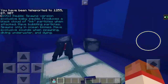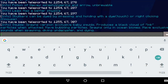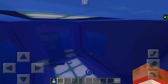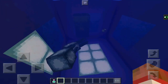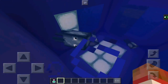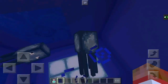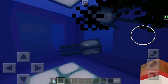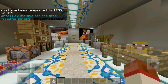Squids spawn version-exclusive baby squids, produce a black cloud of ink particles when attacked, have bubbling particles, and have exclusive sounds when spawning, diving underwater, and dying. What Tommaso did was completely rework squids since they were pretty useless — their only purpose was granting black dye and being killed by guardians. He gave them a way to spawn babies, as well as giving them black ink when you hit them, which is a very cool feature. They are not as useless as they were before, but they are still squids.